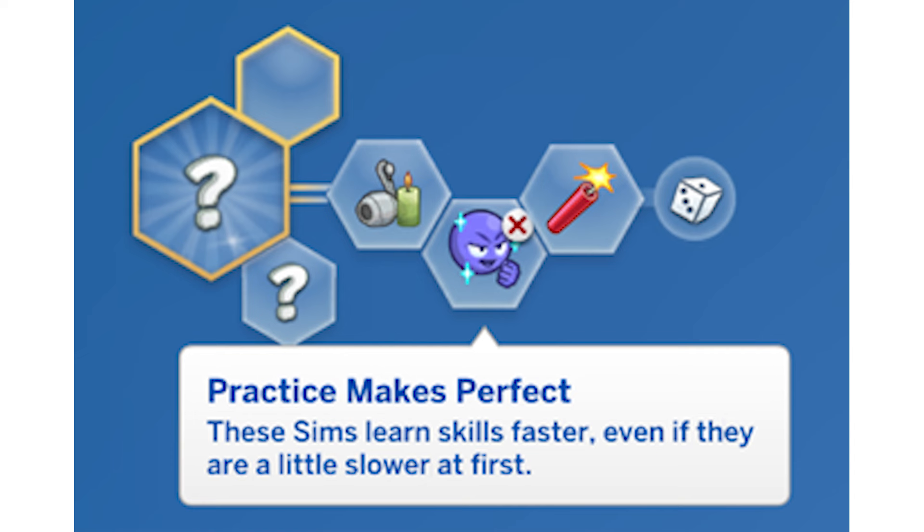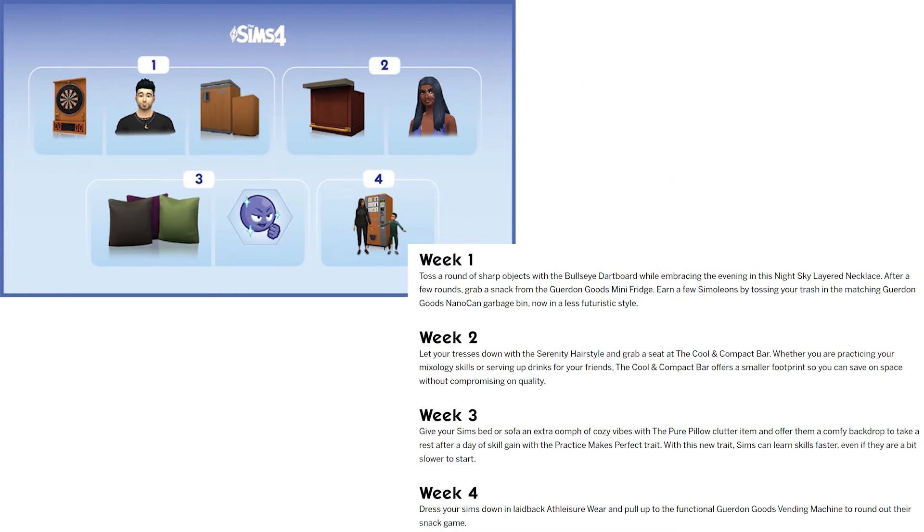These sims learn skills faster, even if they are a little slower at first. EA's blog post covers various things including what's coming. In week one, you need to log in three separate times to get each of the reward items. Weeks two and three both require two separate logins. Week four only requires one login, even though there are two actual rewards. Week five is there to allow you extra time to log in to get all the items.